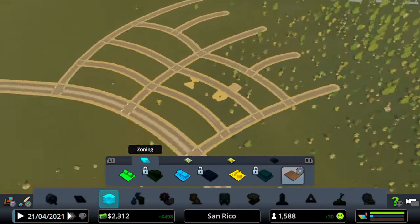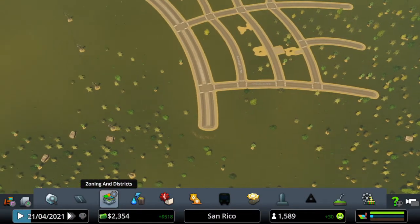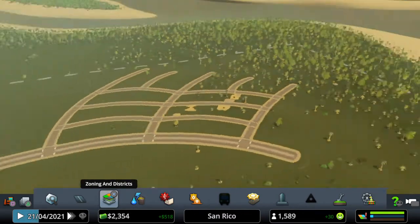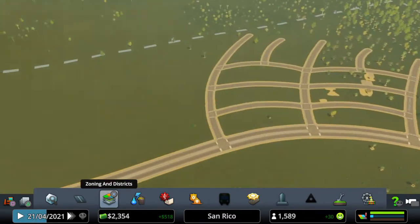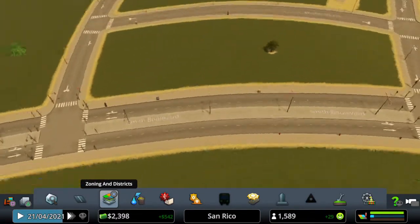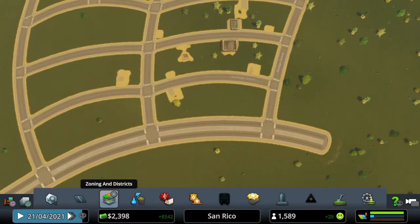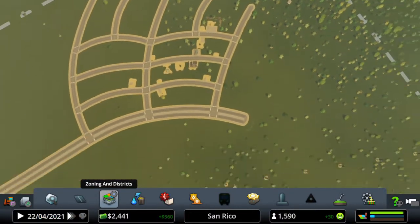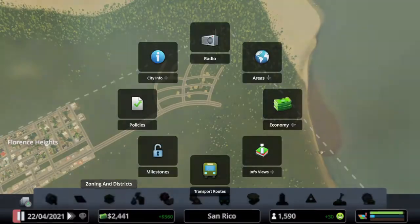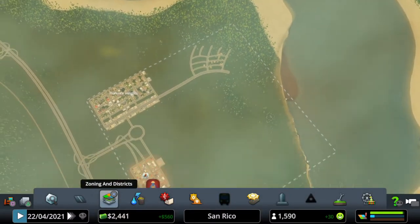There we go — they're moving in. They're going to want some electricity soon. The commercial growth will increase as well, so we'll get some commercial down here on the main strip as well. Let's wait for these residents to move in. What was the next milestone? 2600.